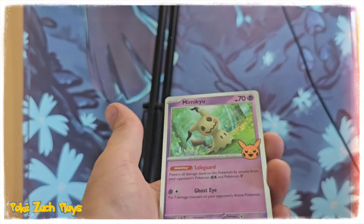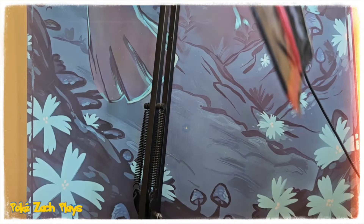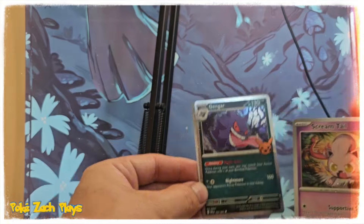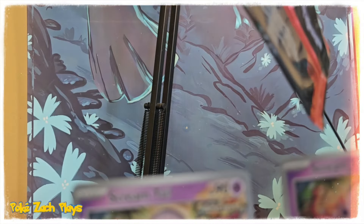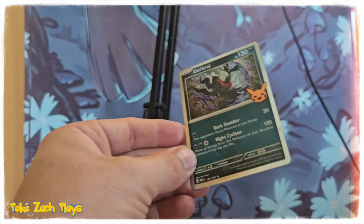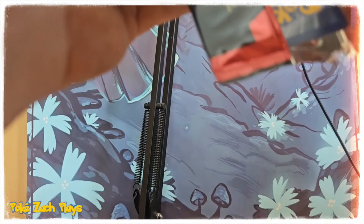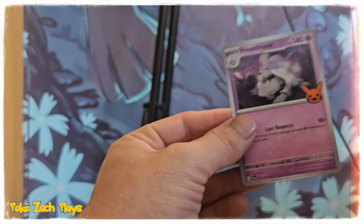We got a Lampent, another Mimikyu, and a Pumpkaboo. Chandelure! Oh, we got another Gengar — and a Goregeist, oh nice! We've got a Fuecoco, a Dark Rai, and a Greavard. We have a lot of Greavard! Iron Jugulus, Sinistea, and a Houndstone — if I find another one you can have it.